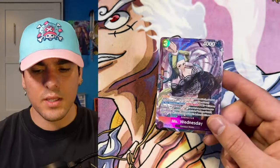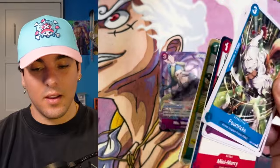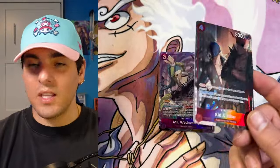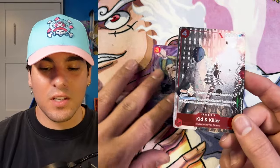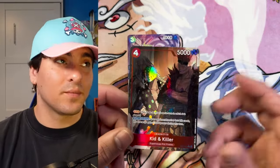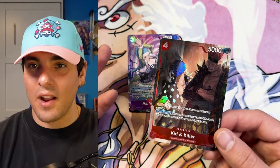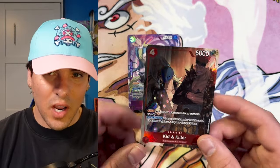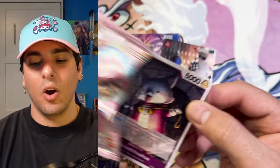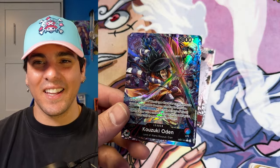I guess there's not a Dawn in this set either. It does rhyme with Bonclay though. Flampe! Kid and Killer — nice, that's two. This set feels great to open, this is possibly my favorite set to open. Just how much you're getting out of each box — it feels great. Bonclay Secret Rare! Leader — Odin, Odin, Odin! Yeah, what a case.